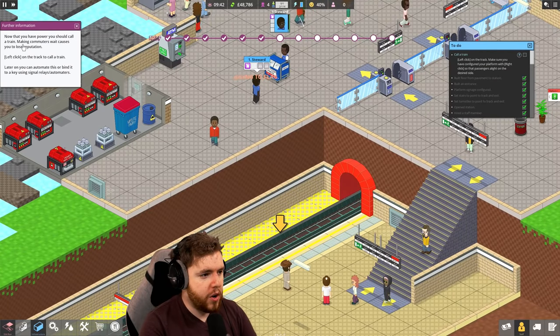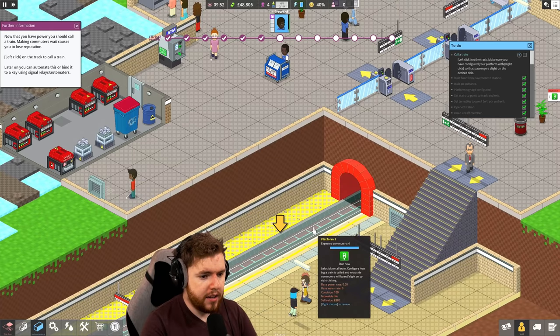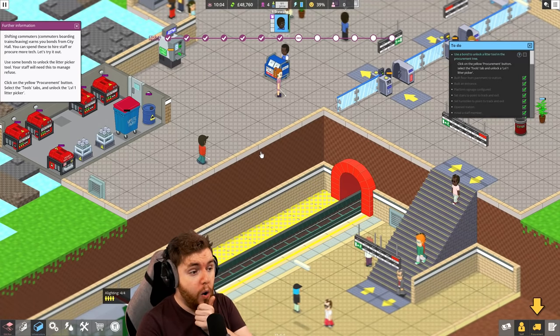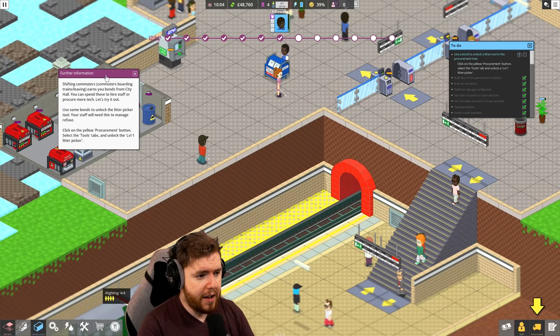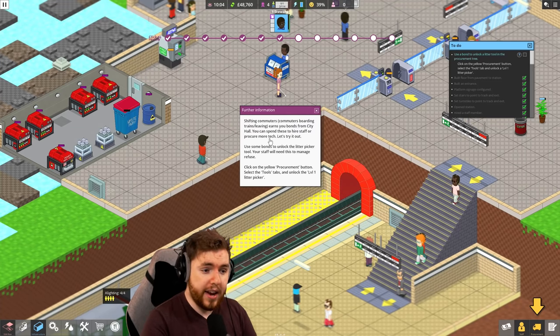Now that you have power, you should call a train - making commuters wait causes you to lose reputation. Left click on the track to call a train. Later on you can automate this or bind it to a key using signal relays and automators. So I have to manually call trains until I can automate it. Shifting commuters boarding trains and leaving earns you bonds from city hall. You can spend these to hire staff or procure more tech.